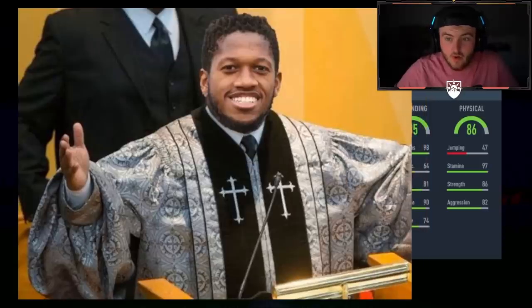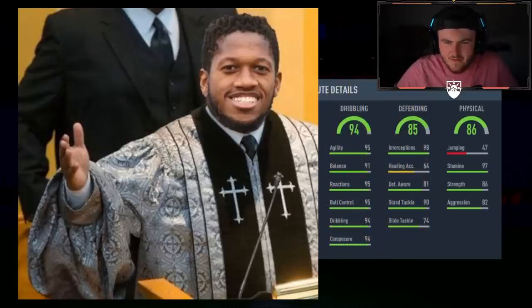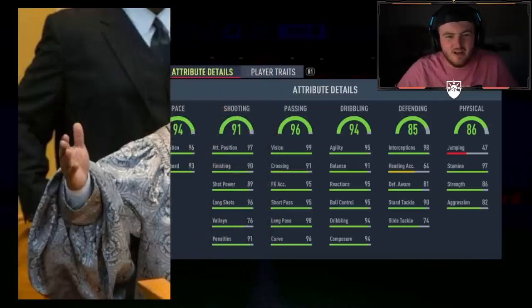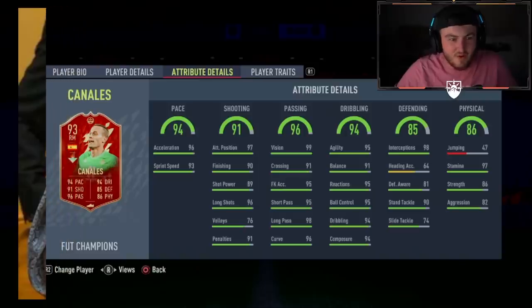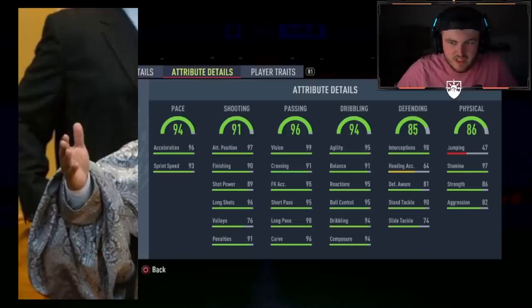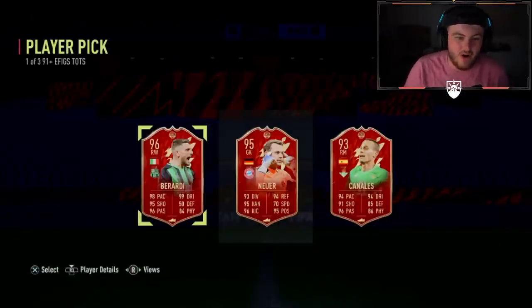86 physical on this one, really good interceptions as well, 85 defending, 94 dribbling. Team of the Seasons have got crazy cards — they've actually got crazy cards. It's Canales. The thing is, this card's about 30k, and if you don't look at who it is and just look at the actual stats, it's a ridiculous card. Team of the Seasons are actually nuts. Third and final one is a goalkeeper — Neuer. Berardi's not bad, actually — I'd take Berardi there.